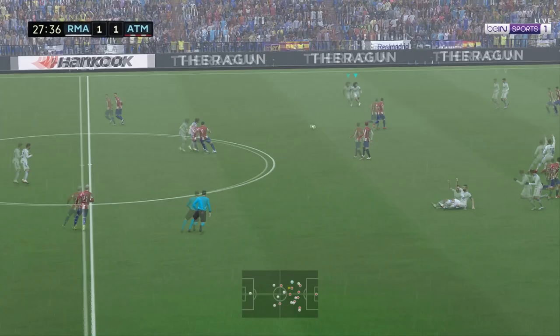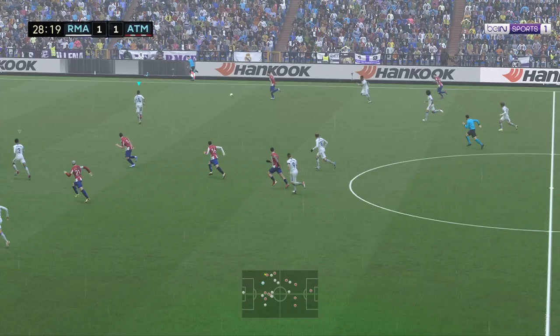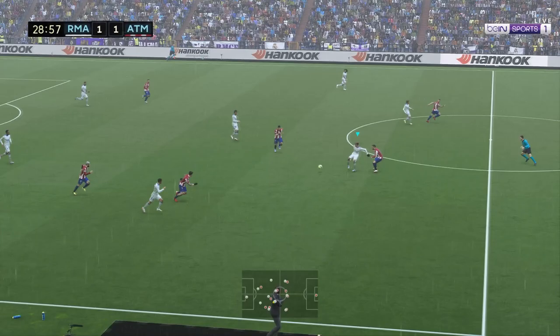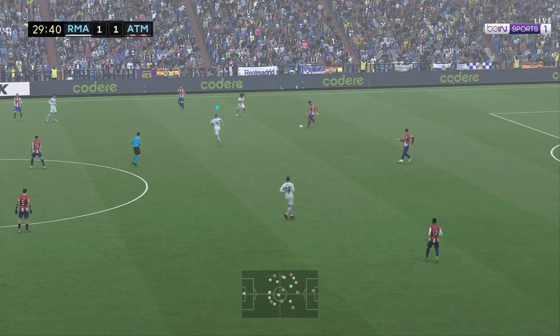But now this is vanilla gameplay. Manual passing is a lot harder than assisted passing — you have to properly aim. You're under stress, and it's realistic because when you're under stress in real life, your passes will be off target. If you've got the freedom to pass wherever you want, you'll get your passes right. Here I'm passing into space, allowing my players to move to the ball, which I love about manual passing.